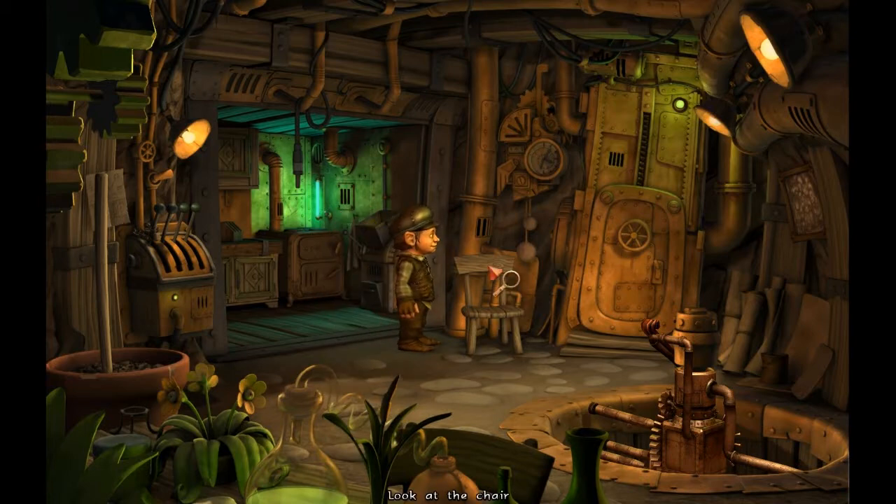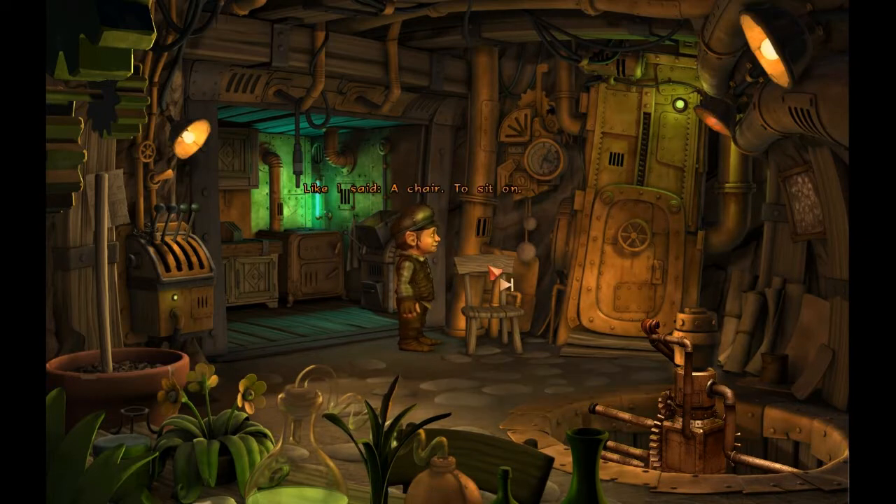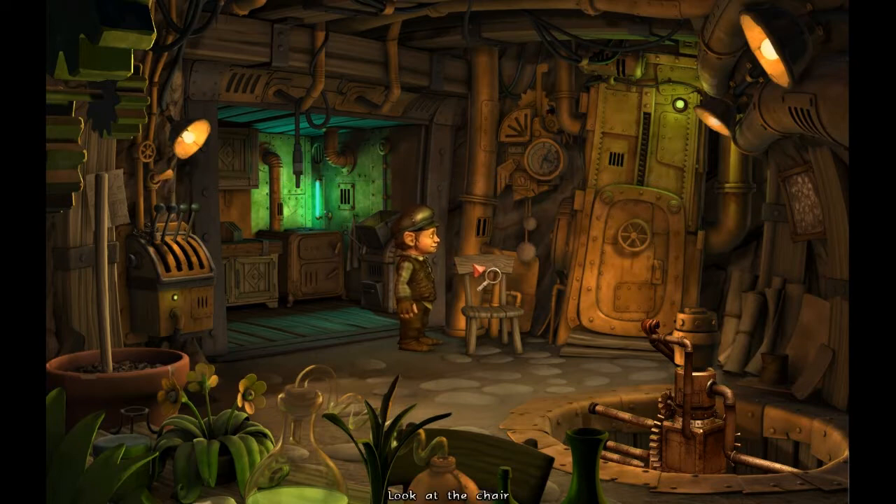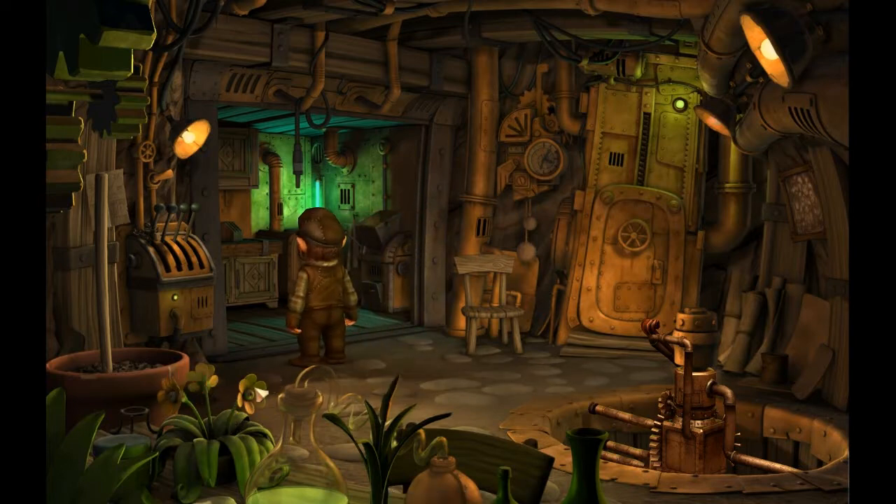This is amazing — I can look at this chair and I'll get amazing dialogue if I keep looking at it. Like I said, a chair to sit on. It's still a chair. A totally uninteresting chair, which is absolutely no help to me — not now, not ever. It is a chair. Honest. Okay, whatever, it's a horse. A beautiful big white horse. What is your problem? A chair is a chair is a chair. I'm not going to answer. The chair, of course. That's the key to it all. Not a chair. Yeah, that is amazing. Hooray for fourth-wall-breaking jokes. I like when he randomly says it's a horse.